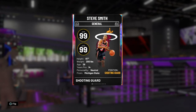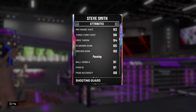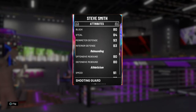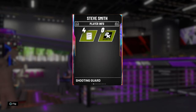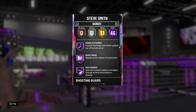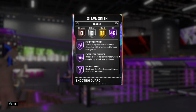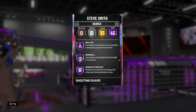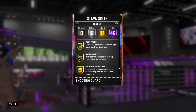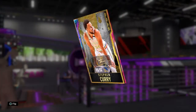Steve Smith is six foot seven and can play two guard and small forward. He's probably the best card here other than Curry — incredible shooting, great dunking, great ball handle and passing, great defense, good rebounding, great speed and lateral quickness. He has 46 hall of fames and 11 golds including catch and shoot, floor general, range extender, clamps, interceptor, intimidator, pogo stick, contact finisher, and handles for days.